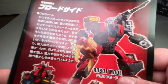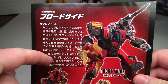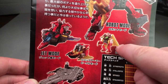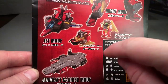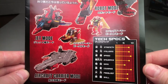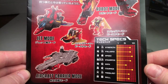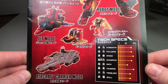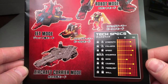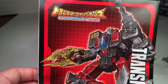He does come with a little booklet. You can see the Japanese writing for his bio going down. Shows the different modes for Repugnus and the different modes as well as his tech specs. Strength is an 8, Intelligence is an 8, Speed is a 9, Endurance is an 8, Rank is a 5.5, and Courage is an 8. Fireblast is a 7, Skill is a 7.